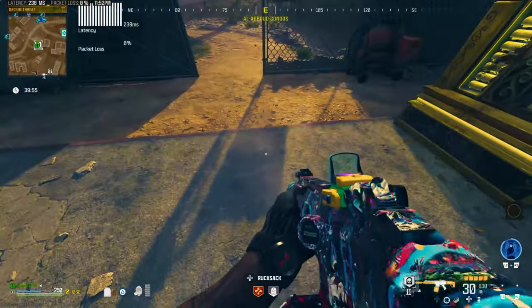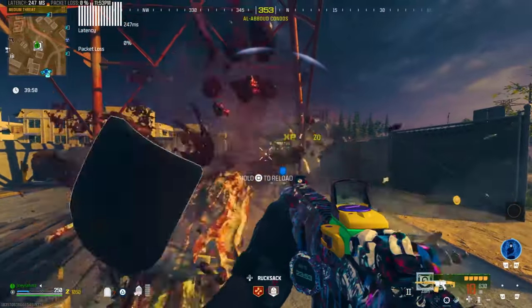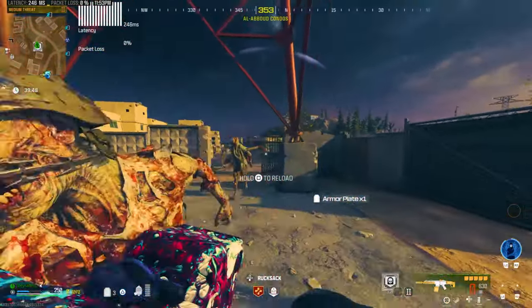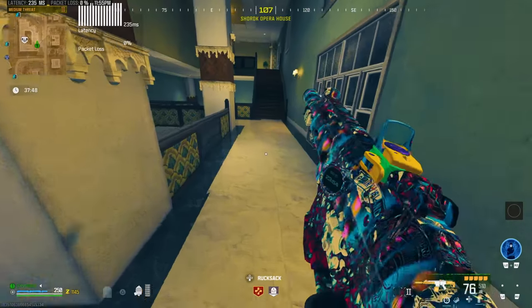Once you're set, drop into a game of zombies and go buy the tombstone perk if you don't have it equipped already. You're also going to need an extra thousand dollars after buying the tombstone perk to activate the portal. Once you've got all that, go ahead to the bad signal portal on the map.